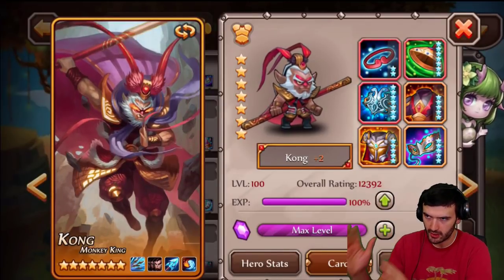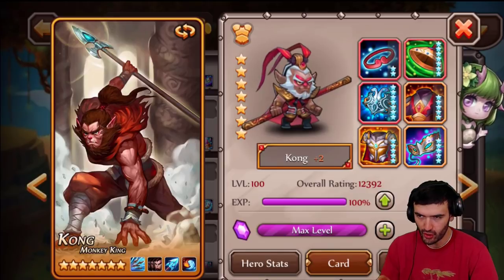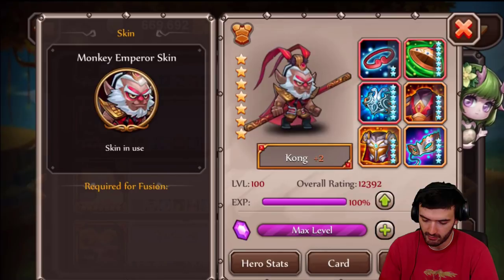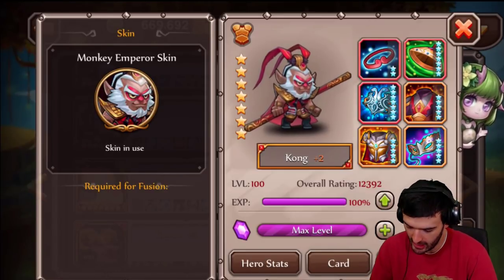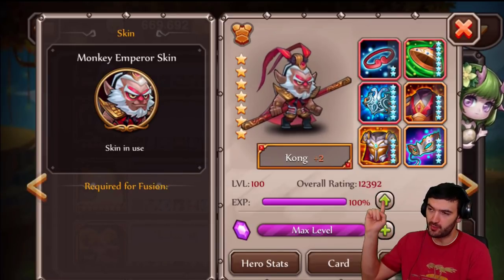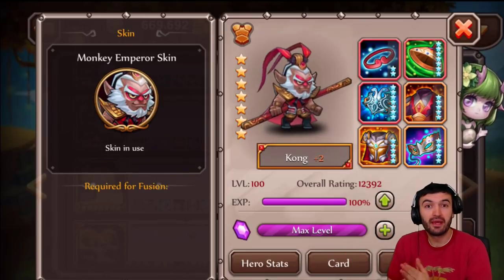Real quick, before I start the awakening, I just want to show you guys that if your Kong looks like this, it's because I'm equipping a skin on him right now — the Monkey Emperor skin. I just want to make it clear because a lot of you guys might be like, 'Hey, this one looks different than mine!' There's a skin on him right now. So let's jump into part number 2 because I've already finished part number 1, as you can already see.